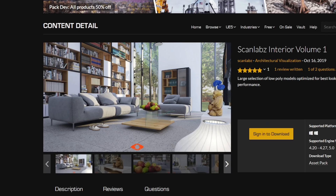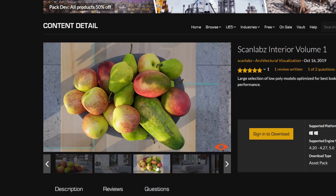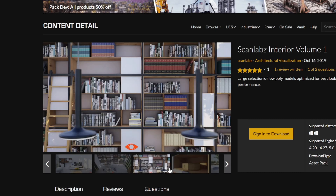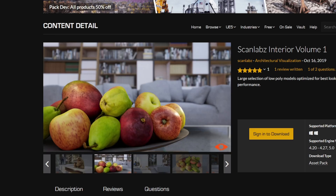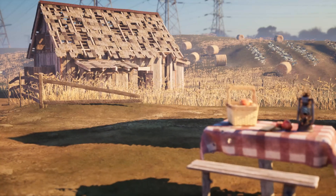Next up we have the Scan Labs Interior Volume One. This is more of an archviz-style package focused on interior assets. The assets are really high quality with incredible fidelity, and you get sofas, tables, books, and a lot of detailed stuff to decorate your interiors. If you want a very high-detailed modern interior for your game, this one will save you a lot of money, so definitely get this one too.